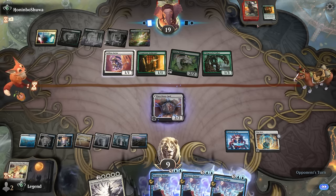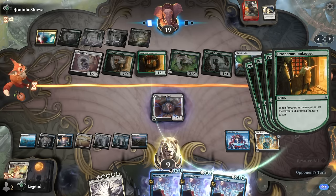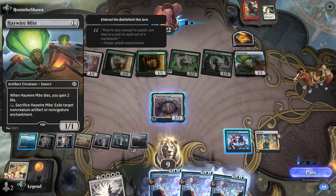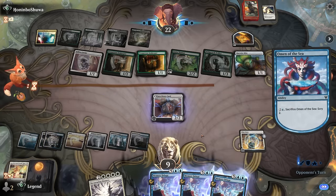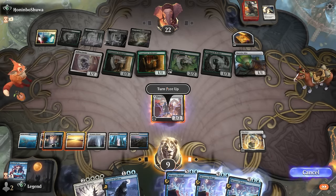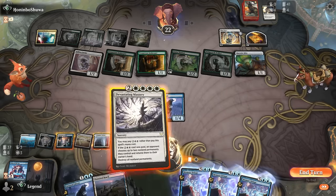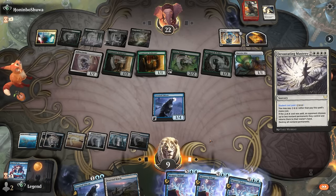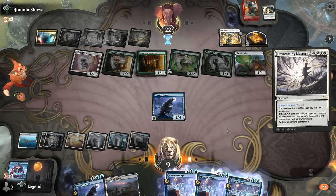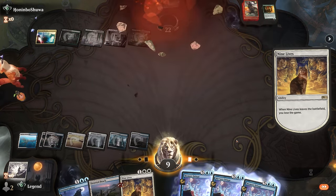Opponent's last card could be a Return to the Ranks to get back creatures, and they do get back Haywire Mite. Nine Lives has hexproof, but they could use the Mite to remove their own Nine Lives once we give it to them — though if that happens they still lose the game since Nine Lives left the battlefield. They exile their own Nine Lives, but yeah, if Nine Lives leaves the battlefield they still lose. The combo gets there — also just learned that the cheaper cost of Mastery spells is referred to as the student cost.